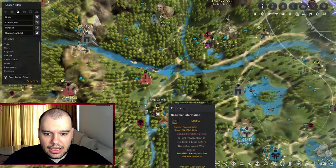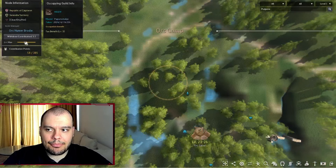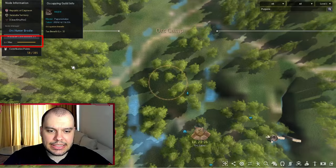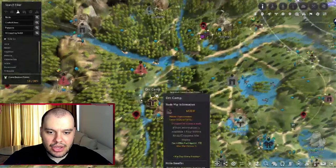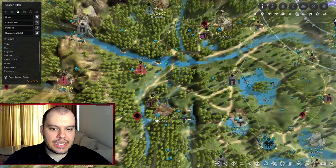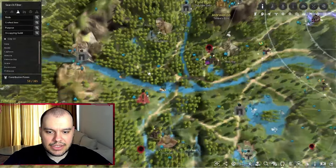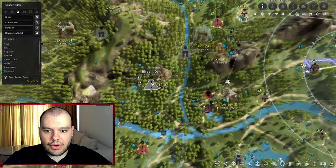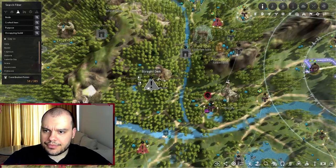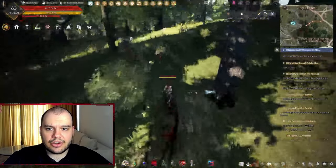If you have contribution points invested in a node like Orc Camp, you can add energy to it and it levels up. When it says level max, you get more drop rate from that monster zone while you're killing there. At Biraghi Den I don't have the node invested — it's grayed out — as opposed to Orc Camp which is red. The grayed-out one means no energy or contribution invested, so no extra drop rate.